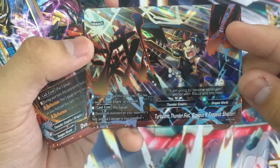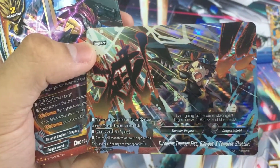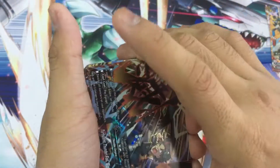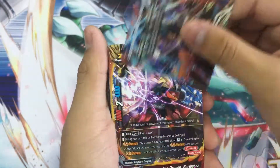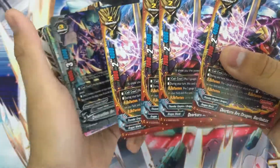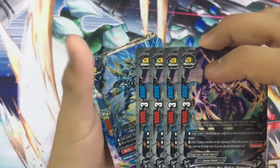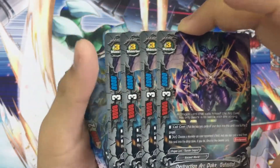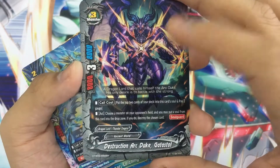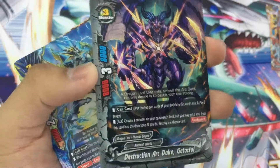Then we have the new impact Turbulence Thunder Fist Blowout X Tempest Shatter — these names just get weirder and weirder. For 2 gauge, destroy all monsters and deal damage, so you can play one to clear field, but Thunder Empire already has Unyielding Buds which does the job. Thunder Empire is the new flag and features a similar play style to Dragon World and Anoint, so you can play cards from every world. The destruction arc duke guest card is the ancient version of Thunder Empire cards.